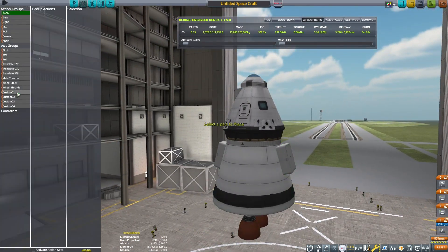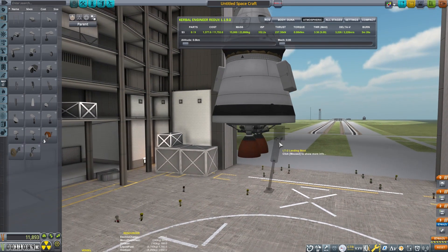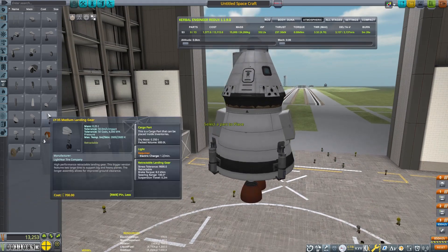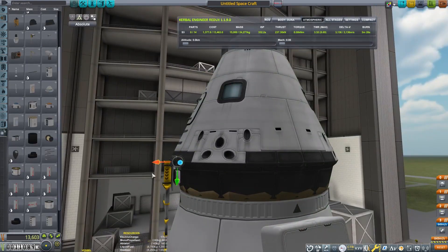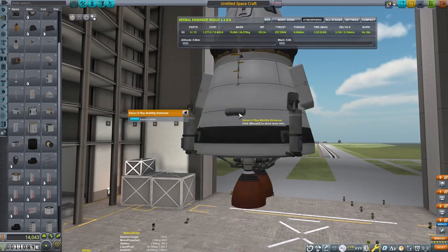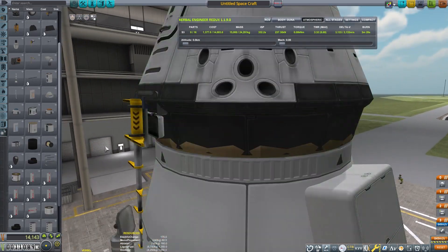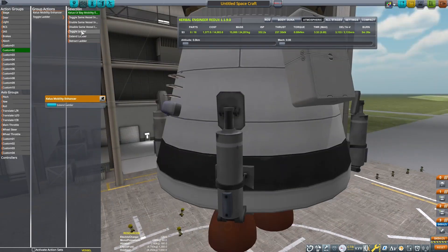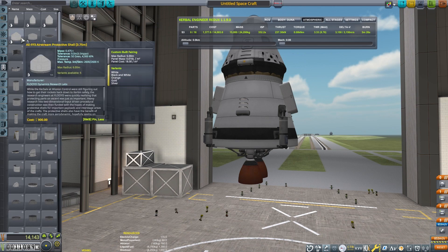Throw on some of these bigger solar panels. Duna doesn't get quite as much sun as Kerbin, although this is a bit overkill even for Duna. Some landing legs so we will be safe, and throw on some ladders. We don't really need ladders for Duna — the jetpacks work okay. I just like to have them to be on the safe side, like if I ran out of EVA propellant or something like that.